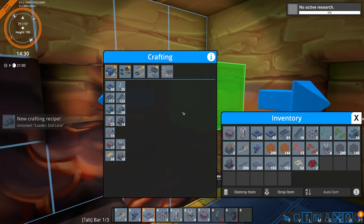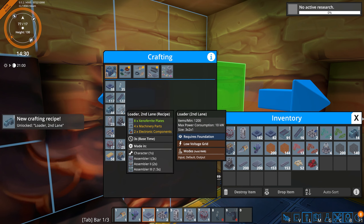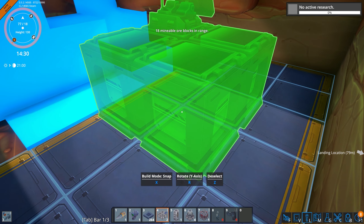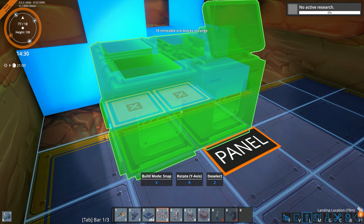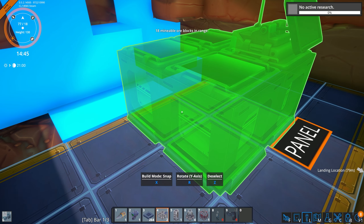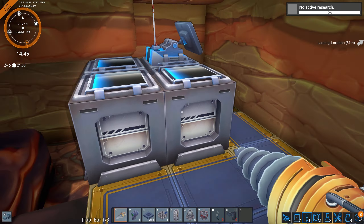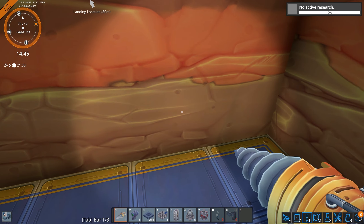We've got the second lane loader researched — let's make a few of those. Let's get the miner down: 18 mineable ore blocks. That's fine — we'll dig out some more later. This will be enough to get started.